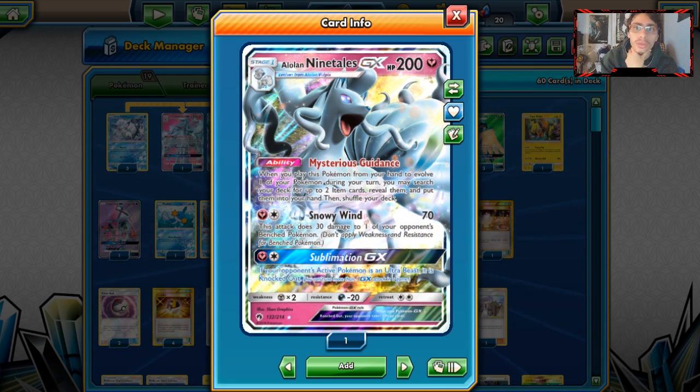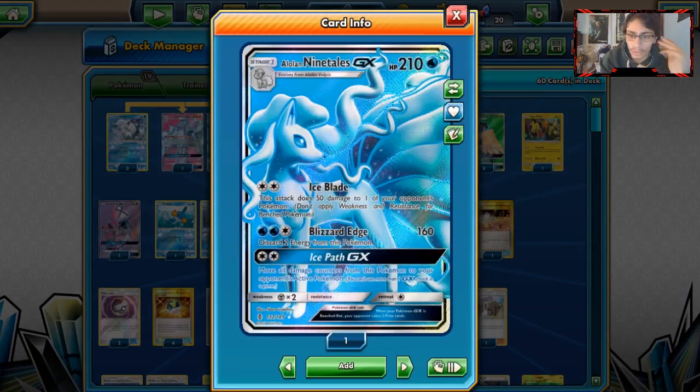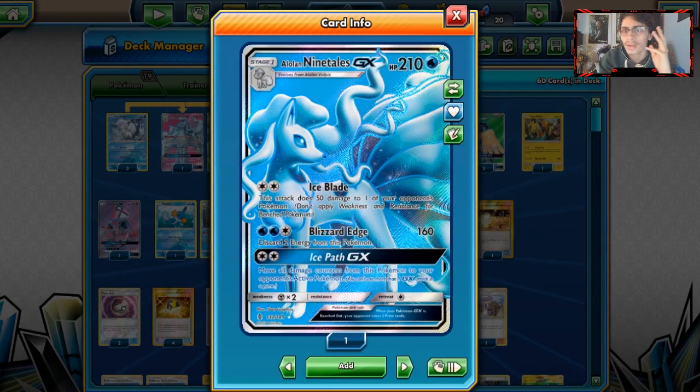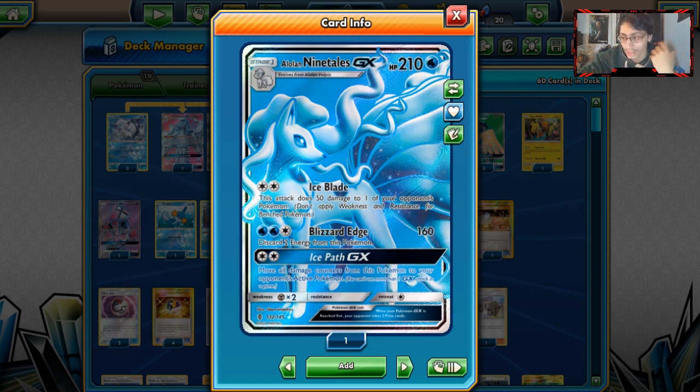We're going to combo this with Decidueye and use the ability to get Decidueye into play. We also have the other little Ninetales — Ice Blade is really good with Decidueye too. There's not many big Pokemon this counters, other than Blacephalon, which we might run into — people are hopefully testing it.